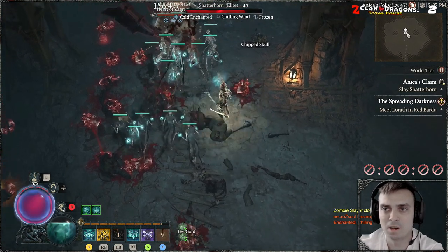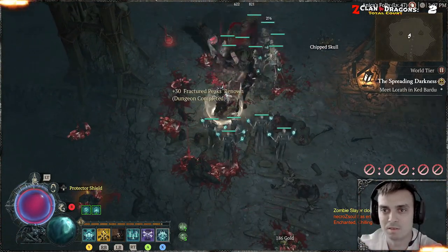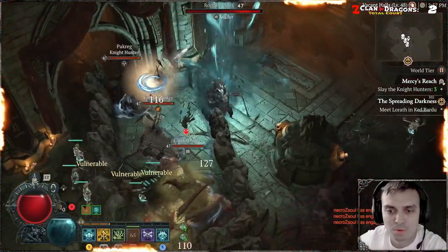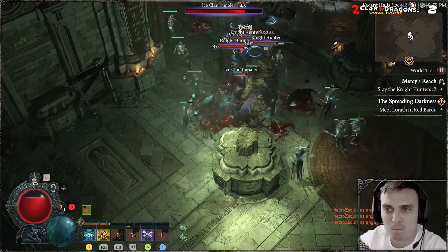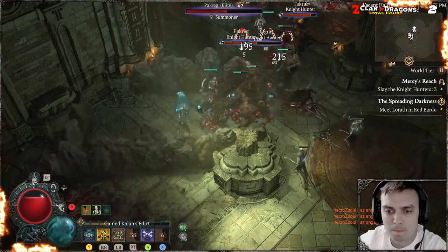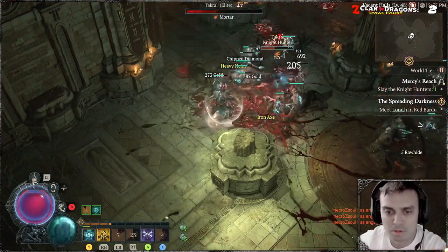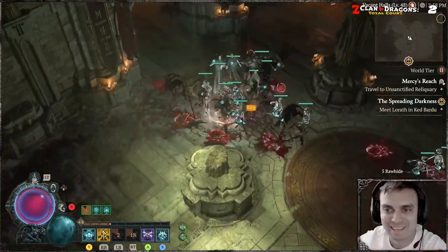Let's go. Okay, here comes the boss — it's not a boss, it's an elite demon. This is going to be an interesting one. Let's see how fast he goes down. Alright, two down. That was pretty fast.